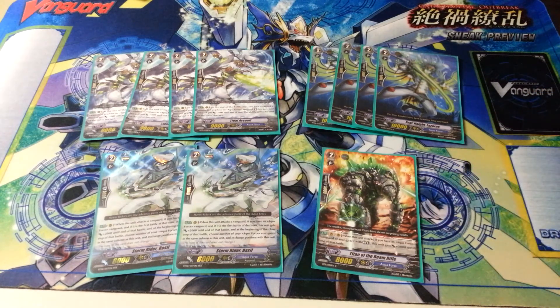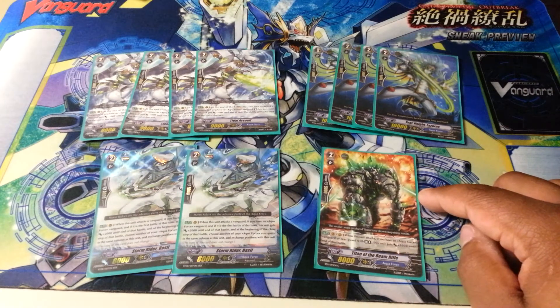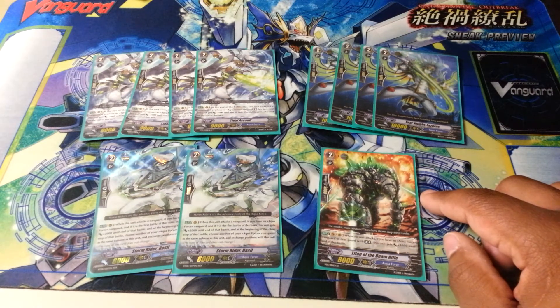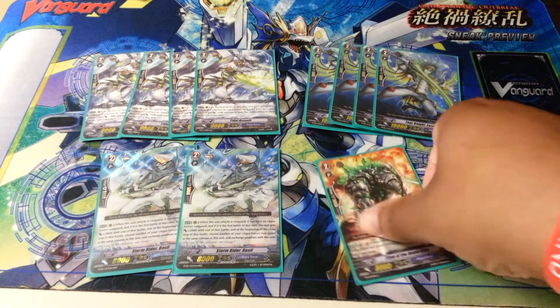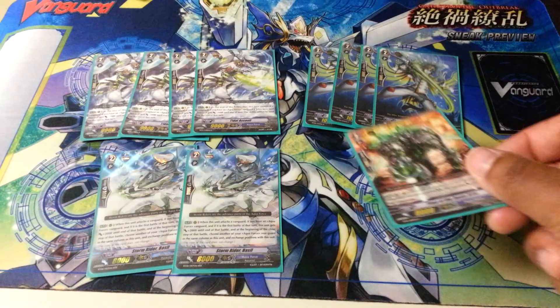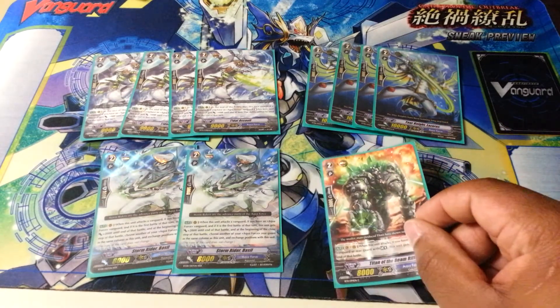For my grade two lineup, we're going to start off with Titan of the Beam Rifle. He's kind of a tech card here and there — didn't really have much of a spot for anything else, so I decided to put him in. He's an 11K attacker if you have a Limit Break on your Vanguard circle. If I see him, he comes in handy; if I don't, not too worried about it.